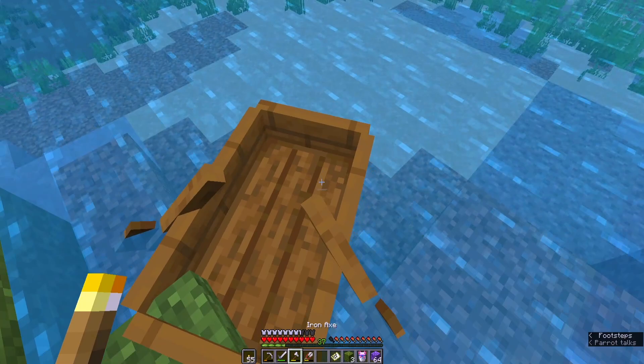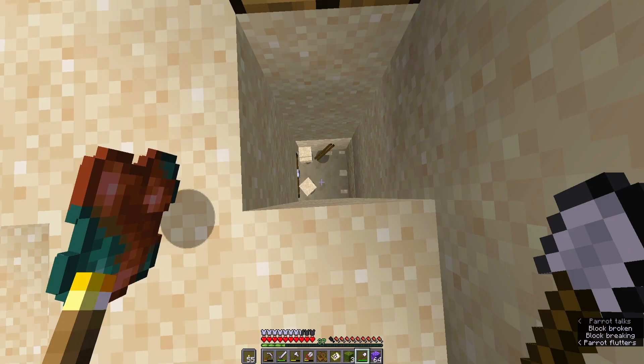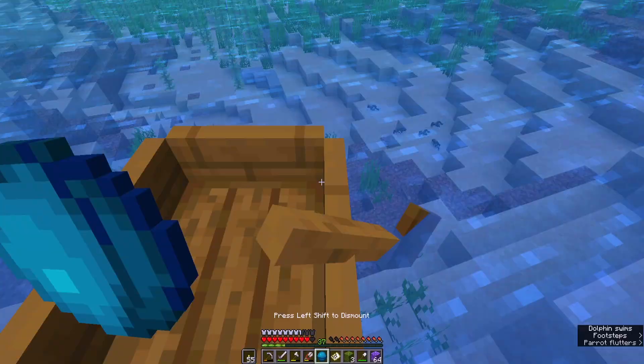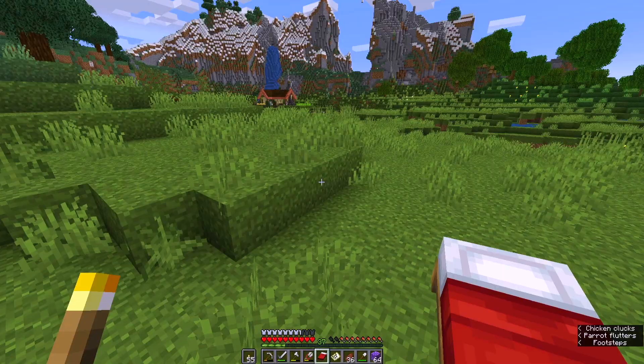We're super close. It seems to be about here. Of course, I don't have a shovel, so I'm going to make one quickly. Oh my gosh, I am so good at this. Look at me go, I'm a pro. I've got the heart of the sea and we are heading home. We are finally almost home.